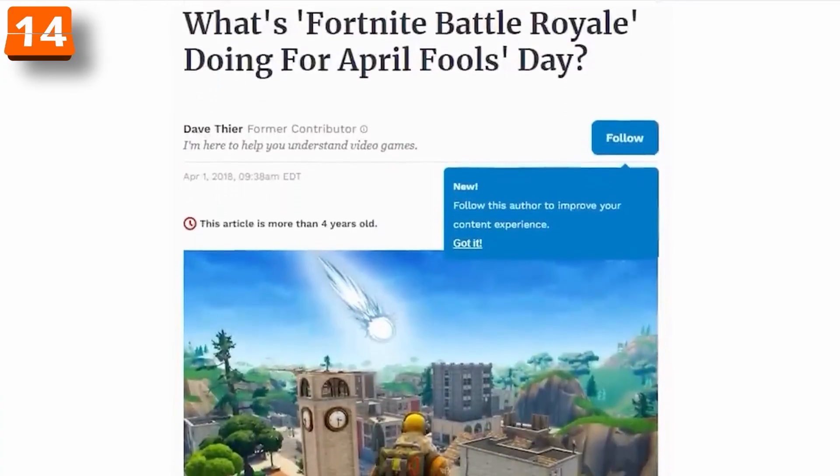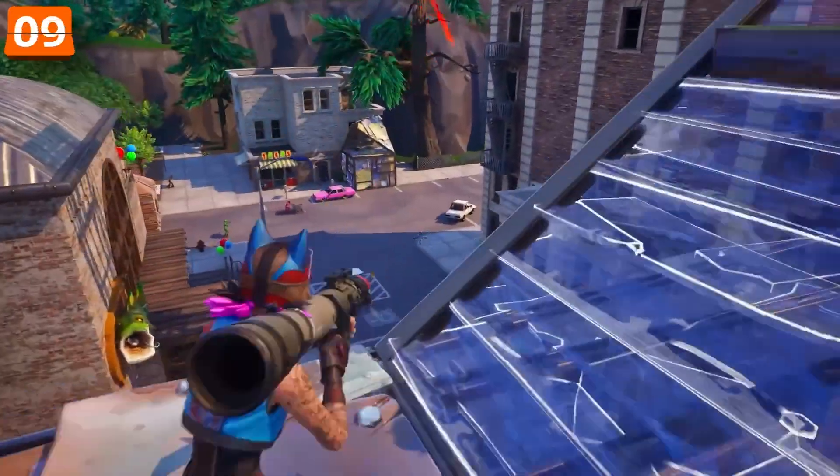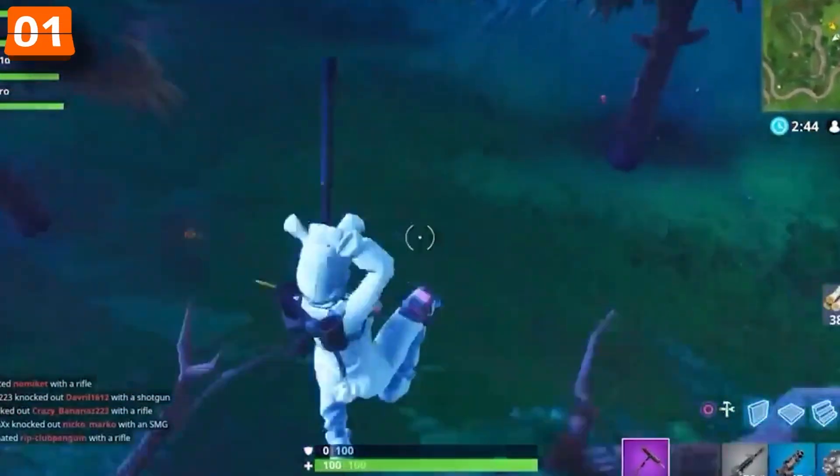In 2018, Fortnite had its first April Fool's Day celebration. They don't do this anymore, but back then they decided to play a funny trick on the players. They secretly made the impulse grenades way more powerful — like 10 times stronger — and this caused people to accidentally launch themselves into their own death.